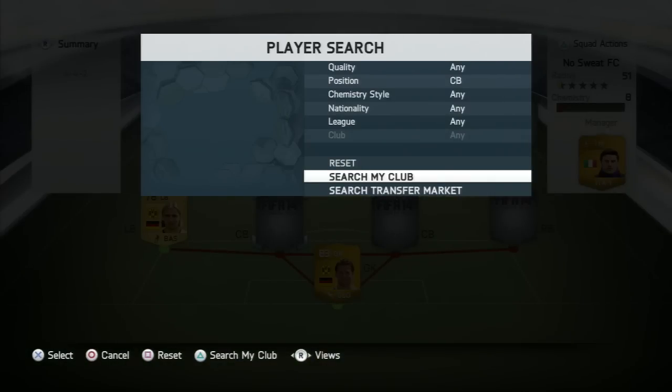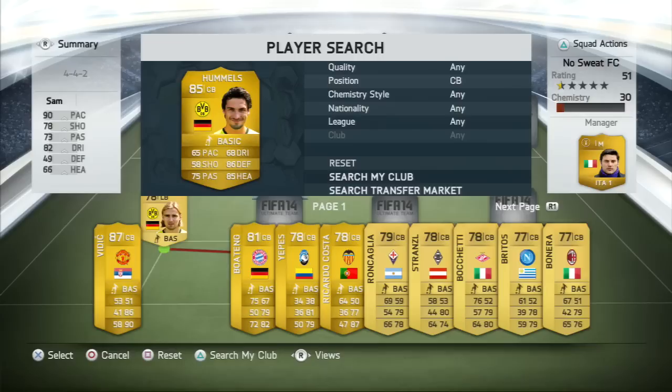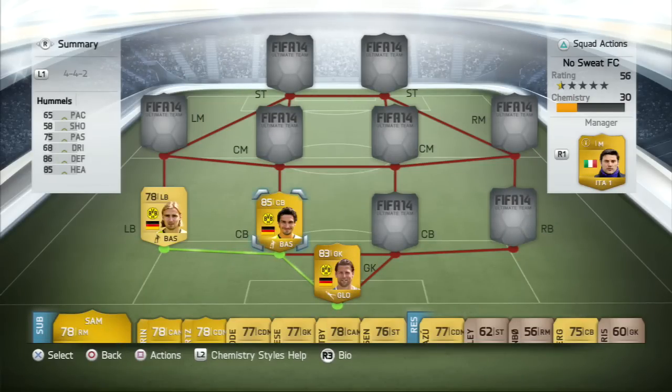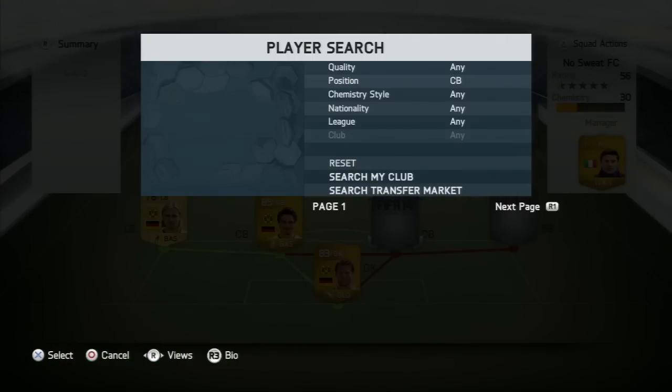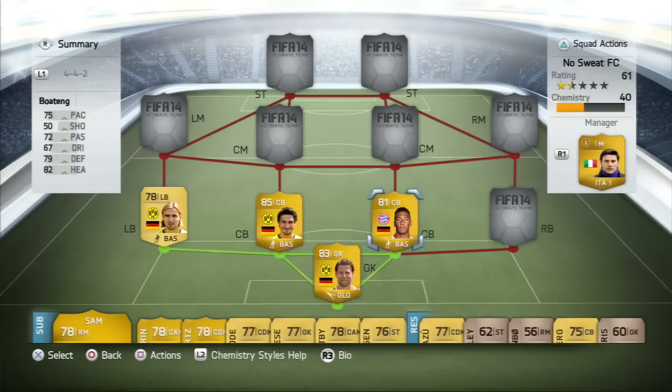Our first center back we are going with is Mats Hummels — the beast of FIFA 13 and he's also a beast in FIFA 14. His defending stats of 86 and heading of 85 mean he's really solid in game. Alongside him in the other center back position we are going with Jerome Boateng from Bayern Munich — another beast. I don't think his defending and heading stats of 79 and 82 do him justice; he feels a lot better than that in game.